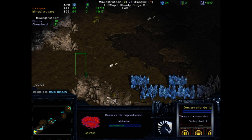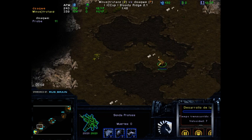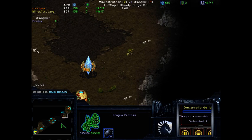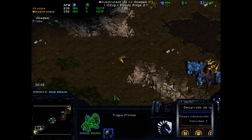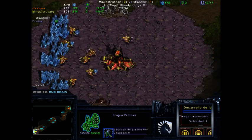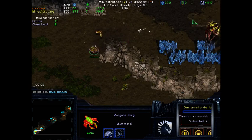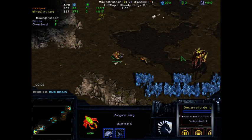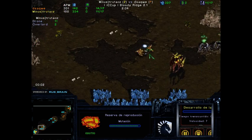If there's an early hatchery, you might even be tempted to do a pylon block and go for a Cannon Rush. There are a lot of different options when you go Forge first, especially on a two-player map. We see now a drone thinking about taking an expansion, and obviously that probe will be able to deny it for a while — at least until the Zerglings are out.